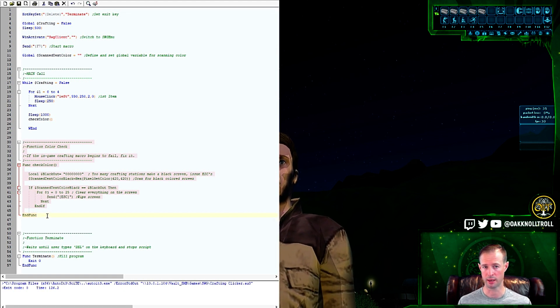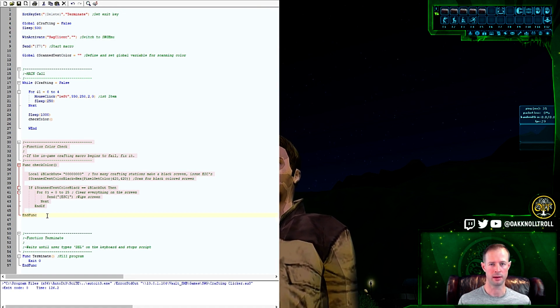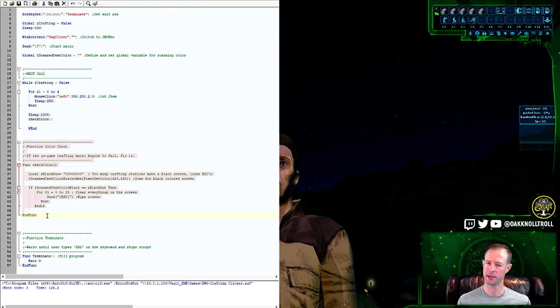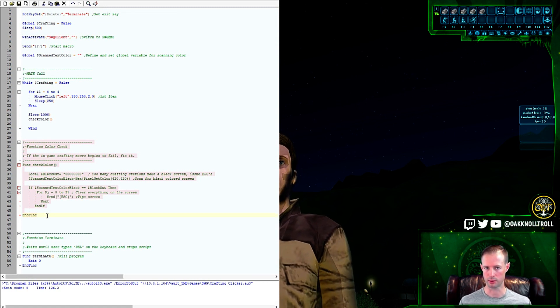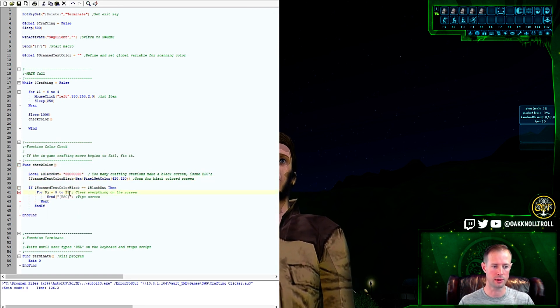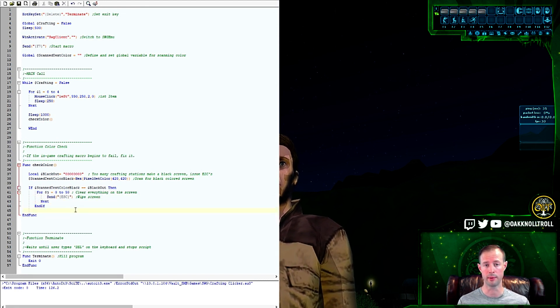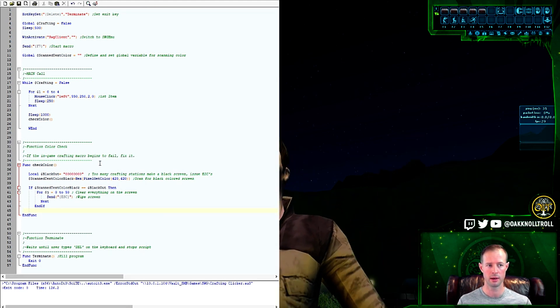The color-check function is critical: sometimes lag between server and client causes the macro to advance to the next crafting station before the previous one finishes, creating error window after error window until your screen goes black. If you don't include this, you'd have to come back and hit Escape millions of times. The script grabs the pixel color, and if it detects black it sends 50 Escape keystrokes to clear all errors and resumes clicking.